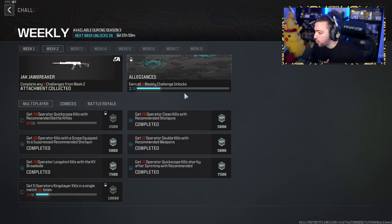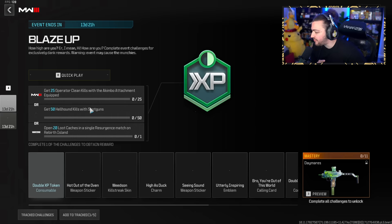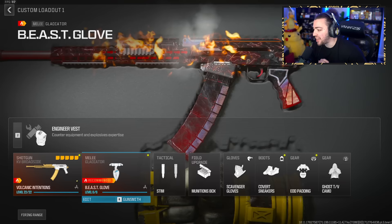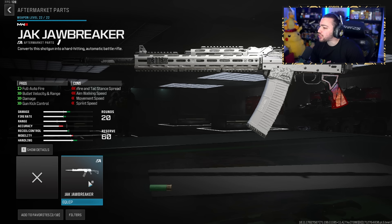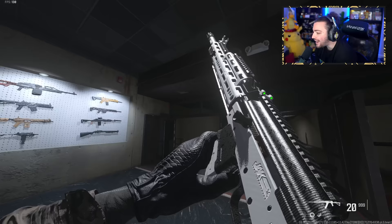Week two - attachment collected! There's actually a new event that just went live - a new Blaze Up event, and you unlock the Daymare's weapon. The Jack Jawbreaker is for the KV Broadside! It turns this thing into a full auto fire shotgun, increases bullet velocity, range damage, and gun kick. The description says it converts the shotgun into a hard-hitting automatic battle rifle. What?! This is insane!